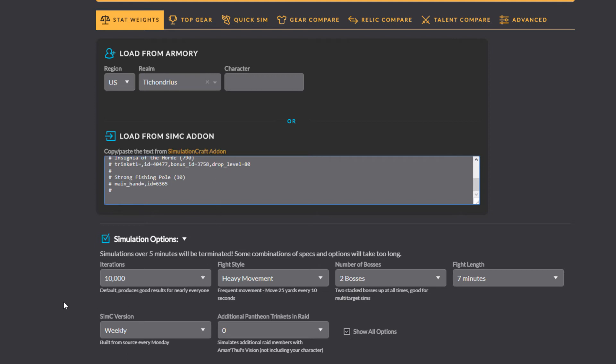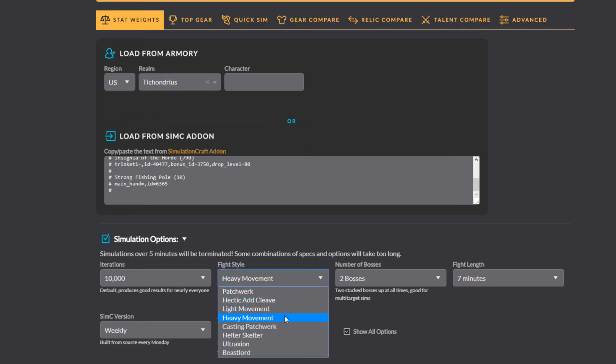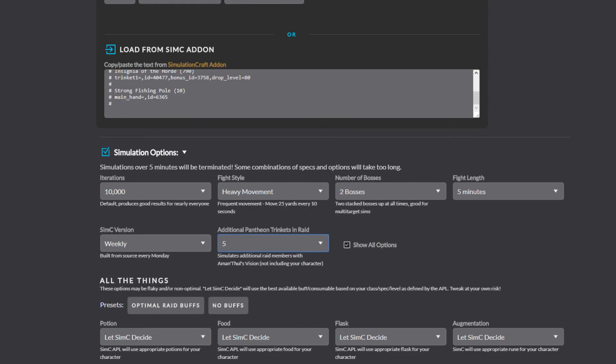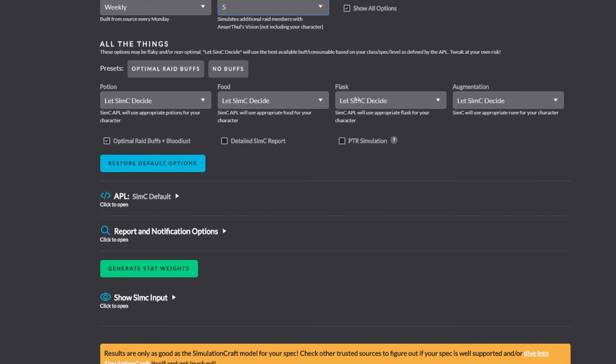Click where it says Simulation Options. Similar to Ask Mr. Robot, Raidbots also has parameters that can be adjusted. Leave the iterations at the default 10,000 — there are very few reasons to go above or below this amount. Select your fight style. For instance, let's say I was doing Felhounds of Sargeras on Mythic difficulty — this is a very movement-heavy fight with two bosses and lasts around five minutes on average. You can also change the number of Pantheon trinkets in your raid as this will affect the proc rate of your trinket. We are calculating our stat weights so it is best to leave Potion, Food, and Flask alone as we don't know what food we'll be using anyway. You can always experiment with this if you feel the need but for now just leave it alone.